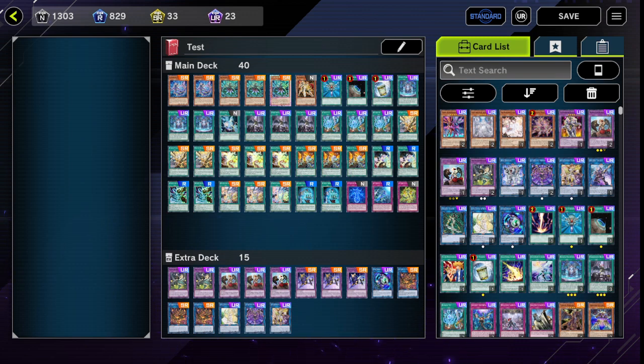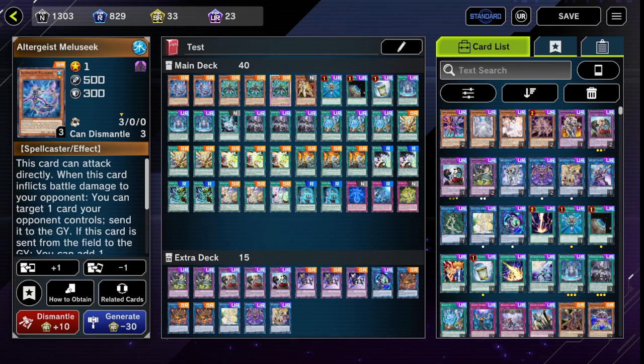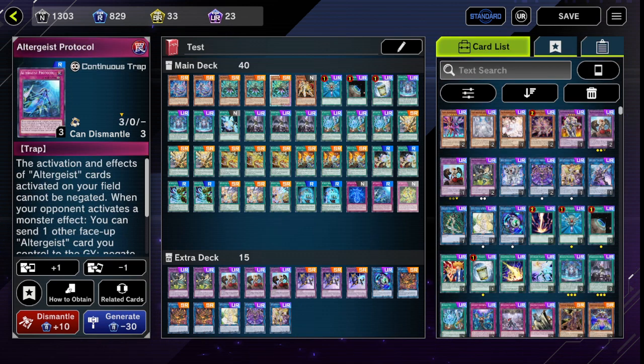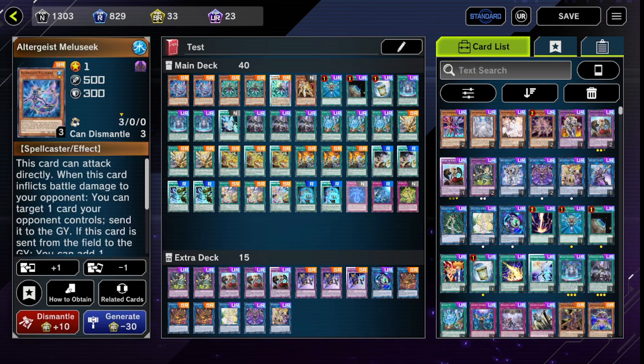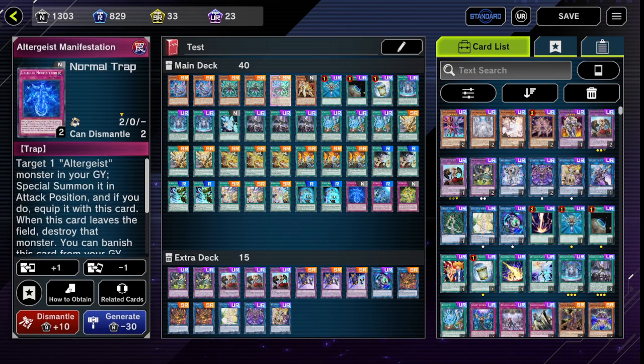This is one version I was running through. Going off of what we saw last time, we have the same runic spells, the droplets — all these are the same. The only package that changed is I added this thing because it seems to help sometimes, and I threw in the Altergeist package.